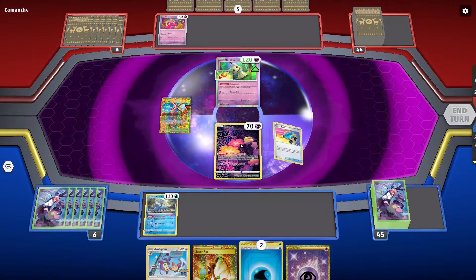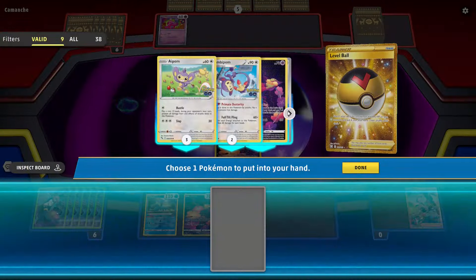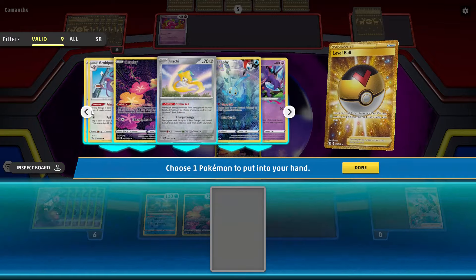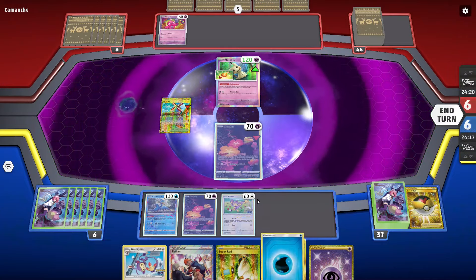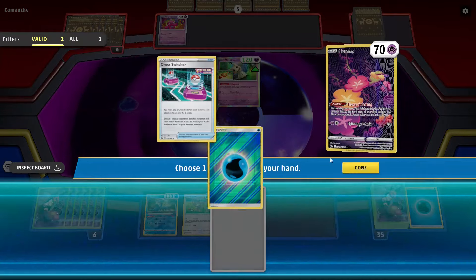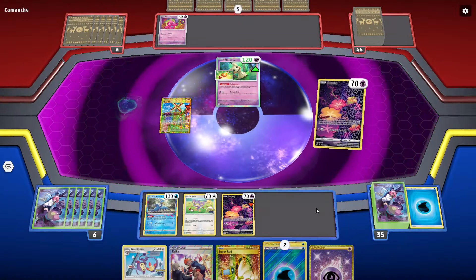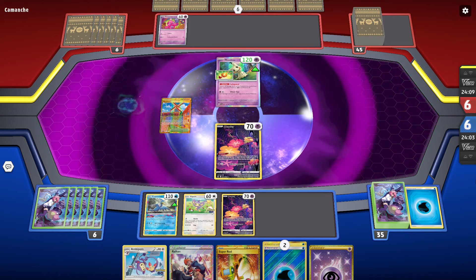We'll grab some of these things here, just grab the first three I guess. I'm going to grab a Monkey here because I want to get this powered up if possible. Then we'll go ahead and switch into this Kungfei and hope that we get a Switch card. We kind of got a Switch card, but not really, so we're going to have to give that up and pass the turn. I was hoping we could get the turn one attack off, but we are just shy of that.